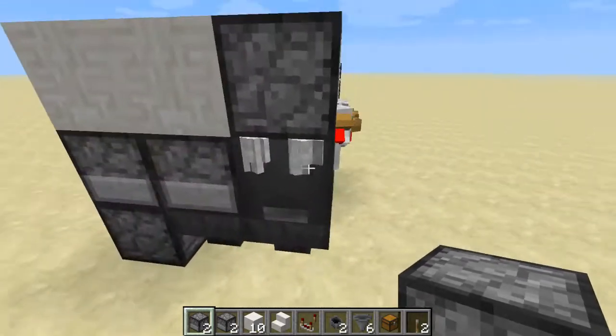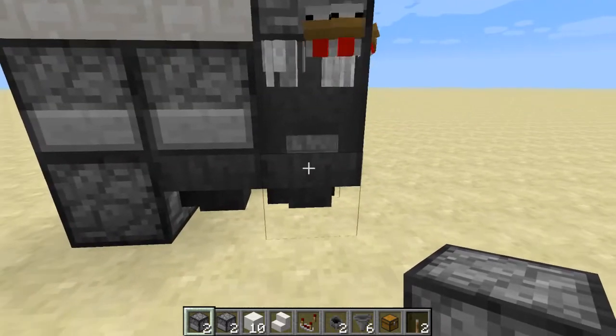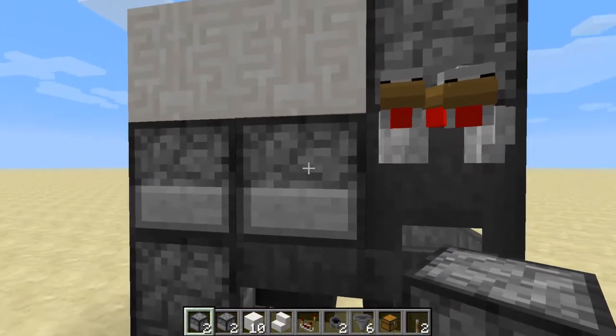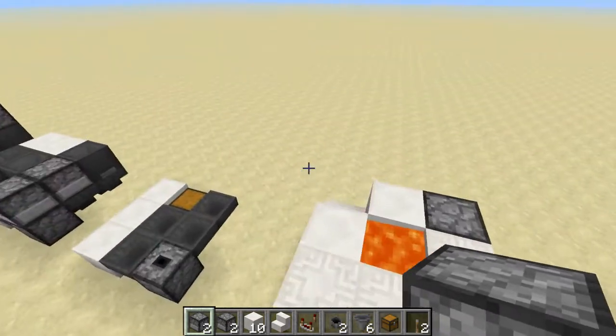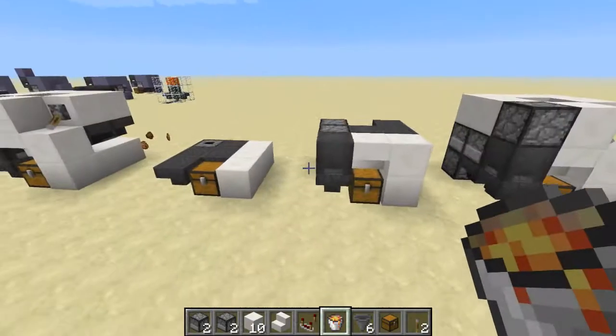How this works: we've got a chicken sitting in a cauldron, the eggs drop down into a hopper, through another hopper, into a dropper which forces the eggs up into another dropper that ends up in a dispenser. The dispenser fires the eggs into the cauldron in the center. When they grow up they get cooked and the drops fall into the collection area.